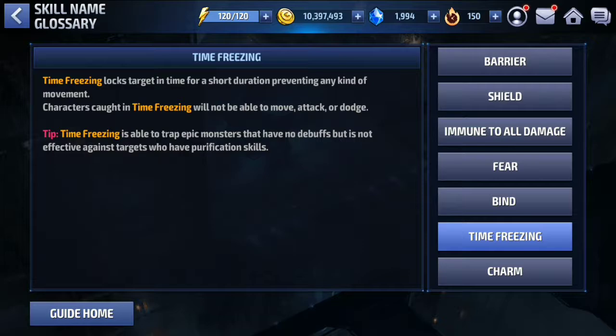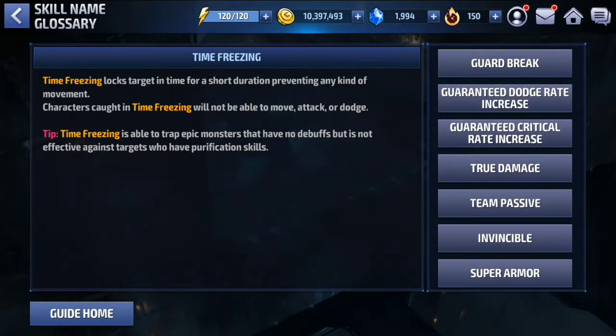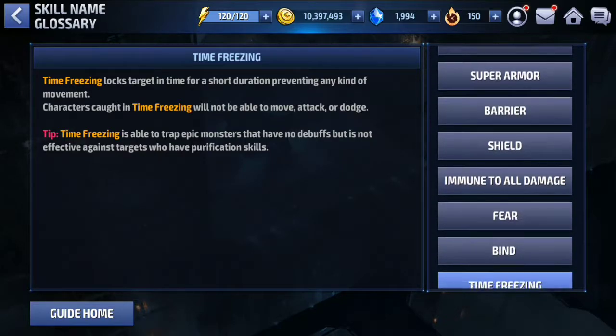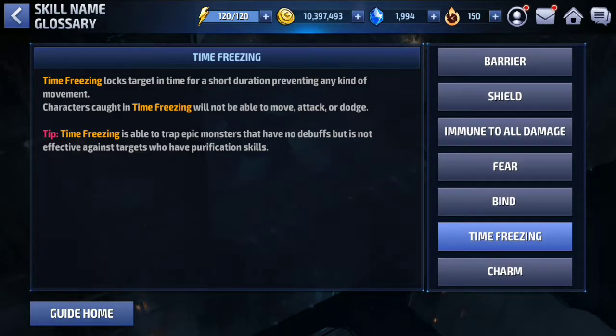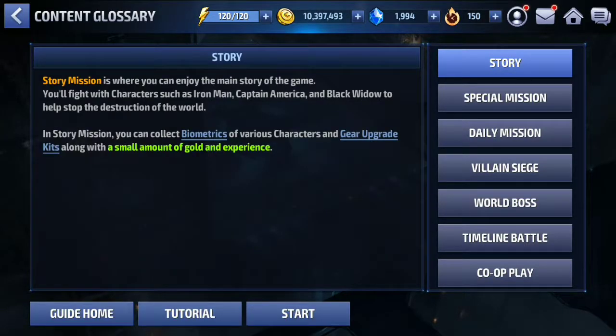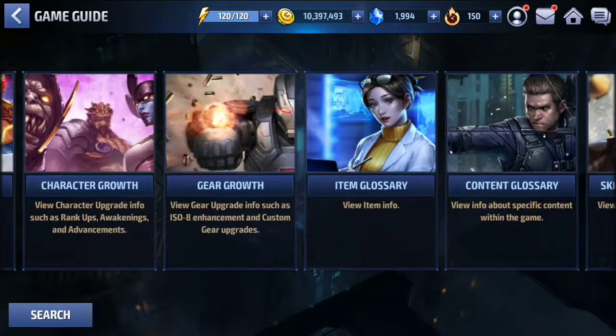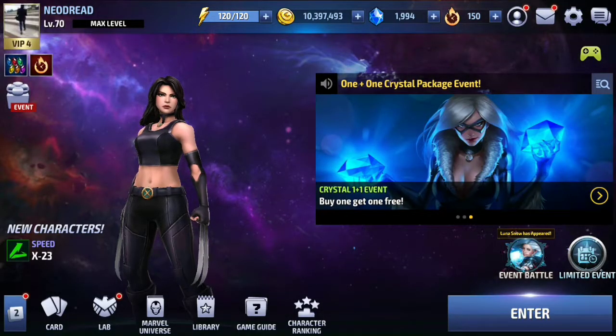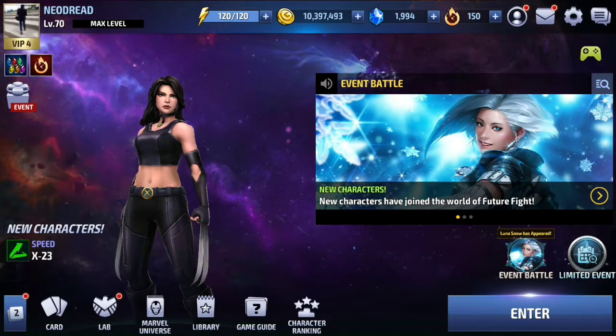That is what my character was doing. There is a whole glossary of skills — you don't have to wait for someone to blog about it or put up a post, or write to NetMarvel. Everything is right here. Whatever you don't understand — card break, true damage, team passive, invincible, superior armor, immunity to all damage — everything is right here. And that is just the skill name glossary. There is also a content glossary, special mission info, gear growth, character growth — whatever you need.